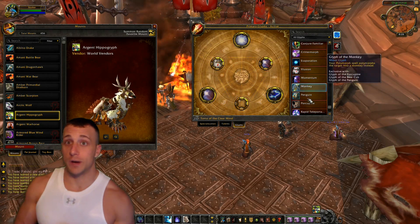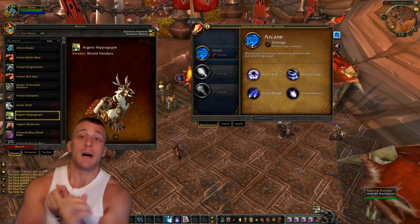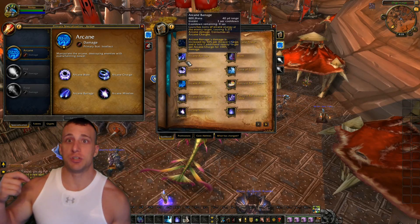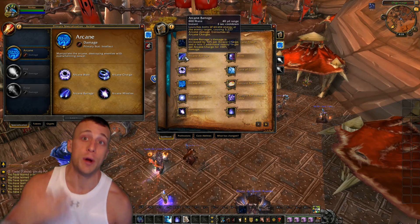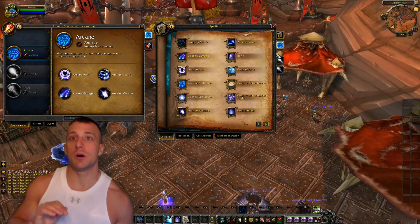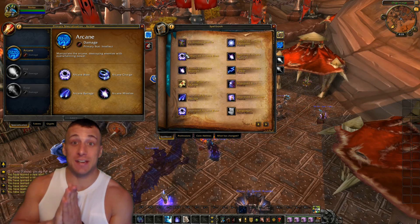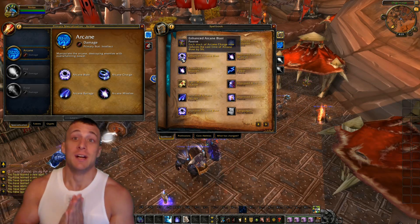As far as level 100 talents go, Overpowered does not work the same way as Kindling does for fire mages. For fire, every time you cast Fireball it reduces the cooldown of Combustion so you can get it up quicker. Overpowered works differently — every time you cast Arcane Missiles it extends your Arcane Power, which can either be really good or really bad depending on your procs.